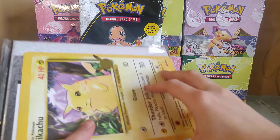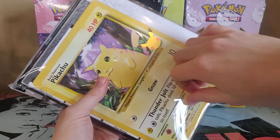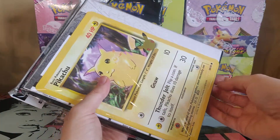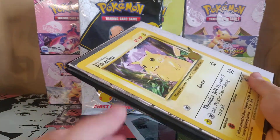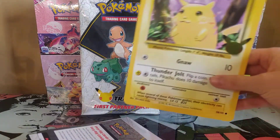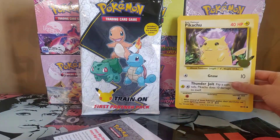Let's open this one first. The cool thing here is that the Pikachu comes with the folder, so in order to get the Pikachu you basically need to buy the folder. So you have the oversized Pikachu.